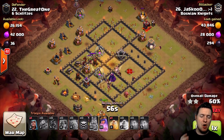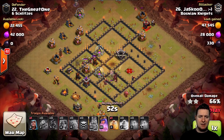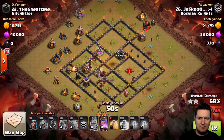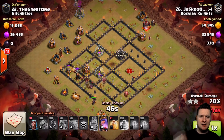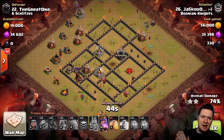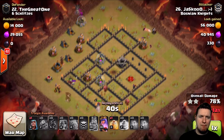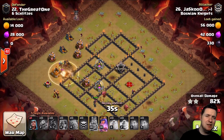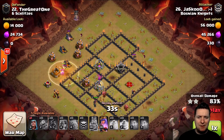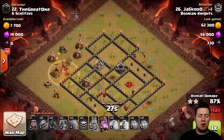The majority of the base is now hollowed out. The king goes down but by that time the hogs have done the deed. Wizards on the back end rip through for cleanup, and hogs take out that last Tesla with a heal spell right on top of it — probably didn't need it, but better safe than sorry. Another awesome Town Hall 9 attack.